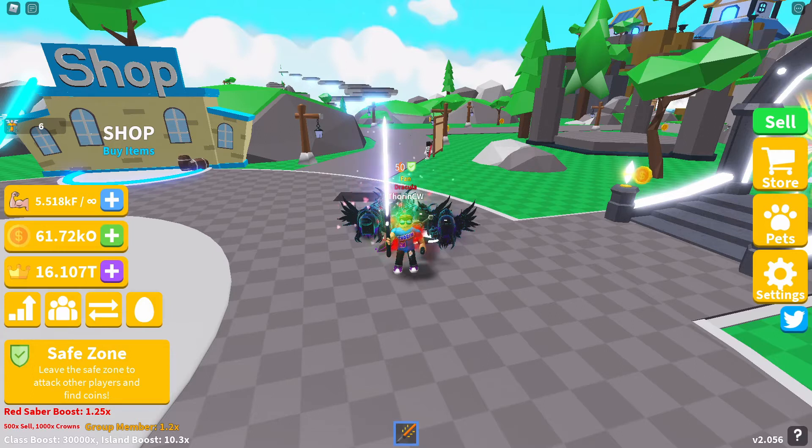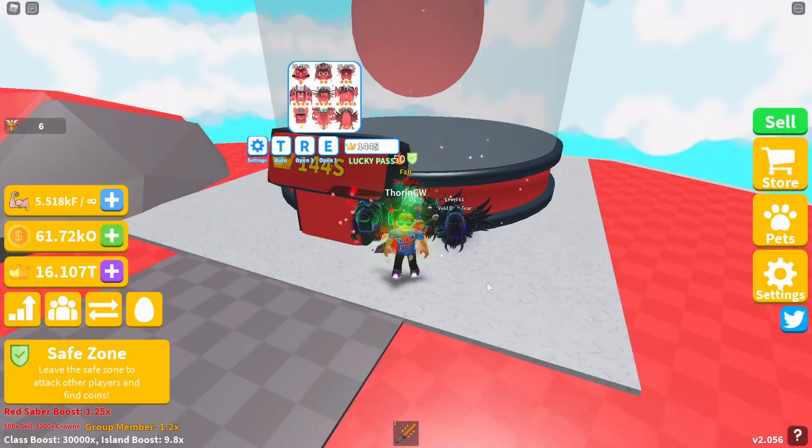We are going to be looking at the egg on island 88. The cost of that egg is 144 capital S. So we'll jump straight to island 88 now and check this egg out. The egg cost on here is 144 capital S.